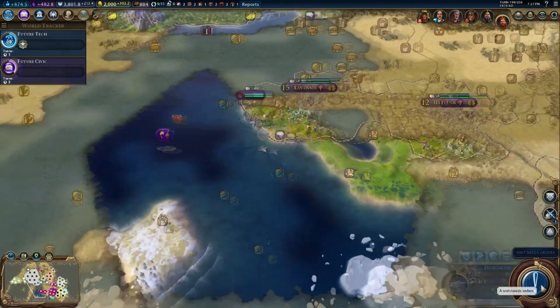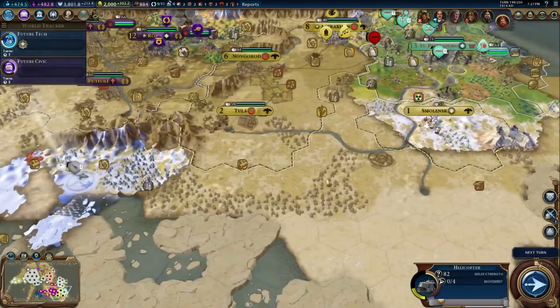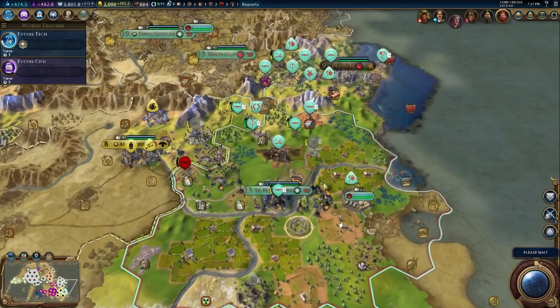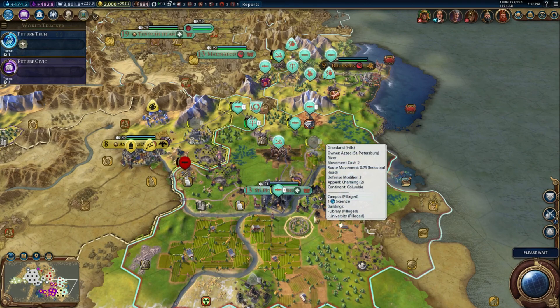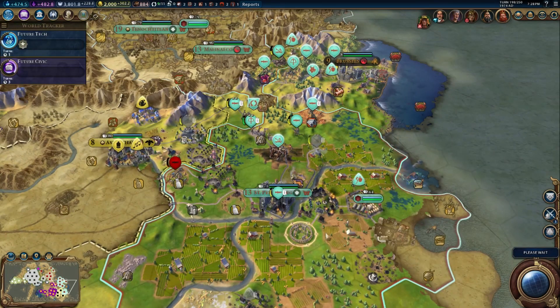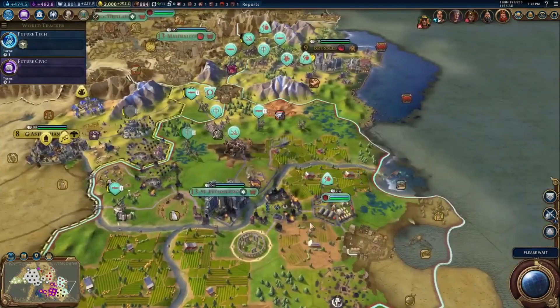We have to skip you guys because you can't do anything. Our other helicopter is getting there. Now, the issue is that a lot of this guy's units are AT, and AT is good against helicopters, even though it doesn't make any sense - unless they're using guided missiles or something. Is he attacking Brussels? Well, he took out the rebel.